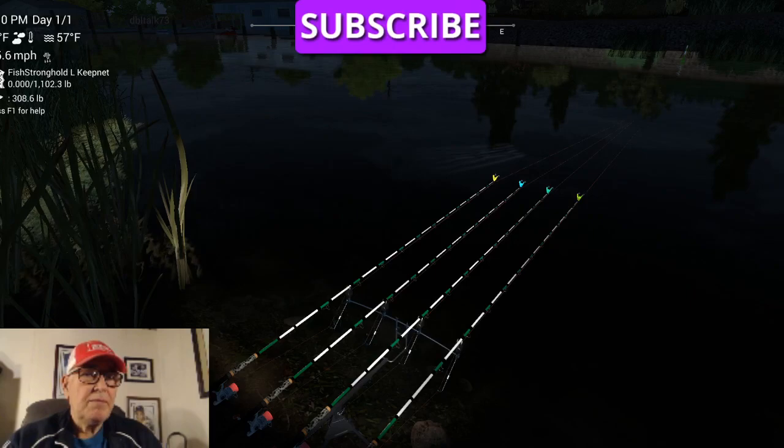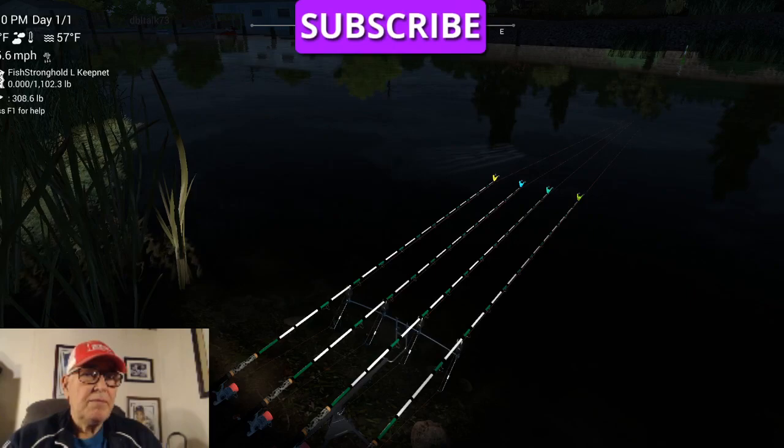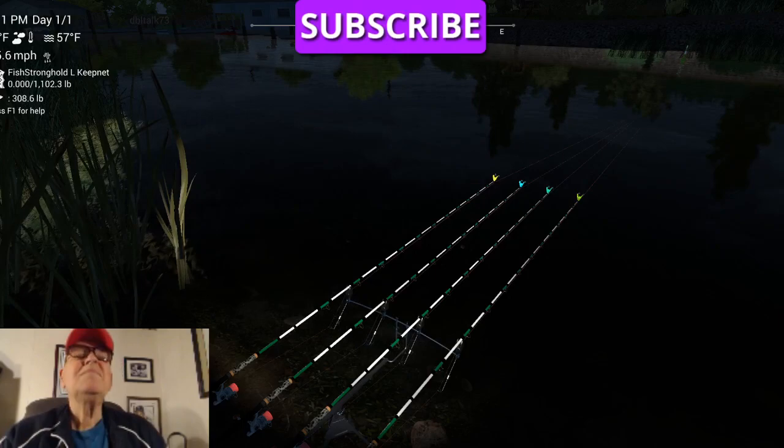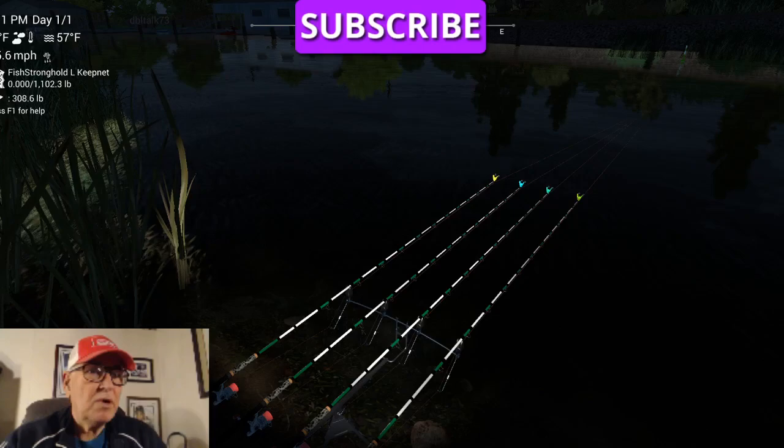Those baits are good for the catfish down there — the ripsaw catfish and the gilded catfish. The gilded catfish get pretty big; the ripsaw, not quite as big. They also work for the silver croaker, and the silver croaker has pretty good XP. But we're at 9 to 11, and like I say, if we catch one or none, this is the absolute worst case scenario.